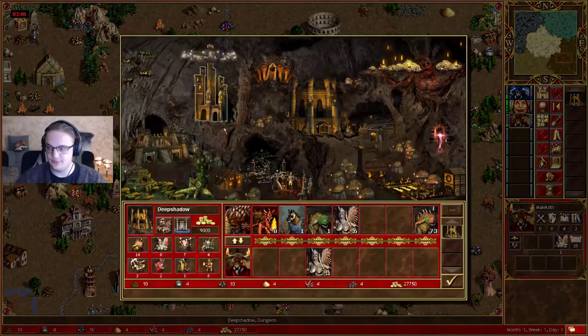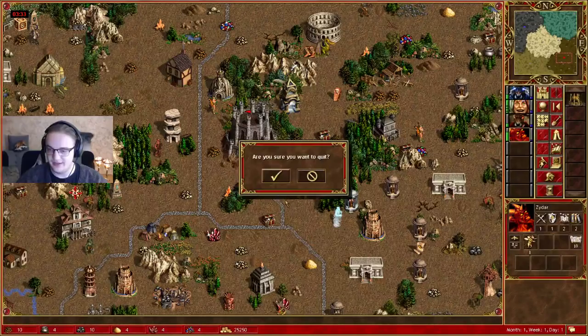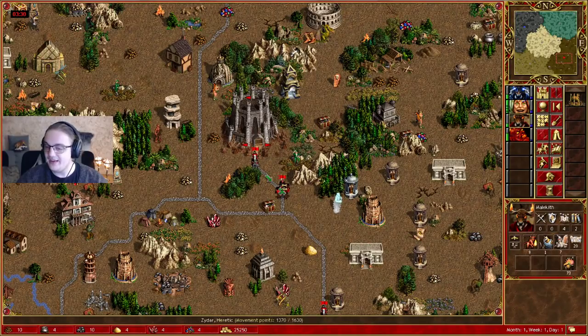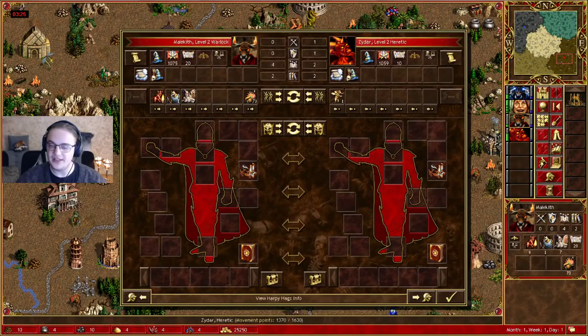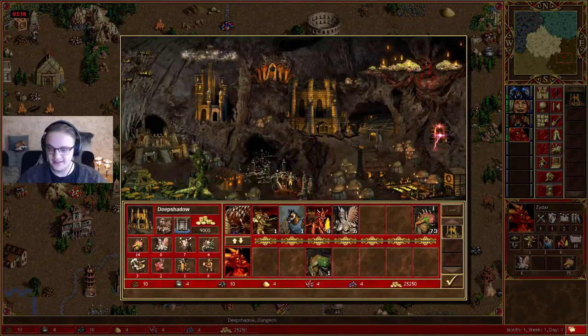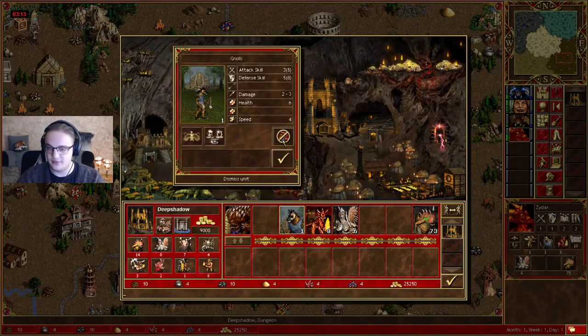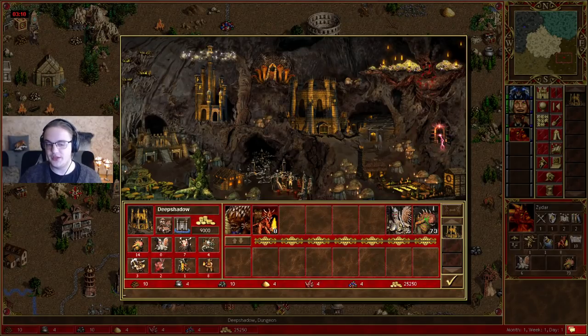This also works when transferring armies between other heroes. Let's say I have my Mailkiff over here and I want to pass the army to my Zydar. I'd still want to leave Mailkiff fast, but I want Zydar to get the army. So I hold CTRL-SHIFT-ALT and click — there we go. Mailkiff is still fast, all the army is on Zydar. Very good. That's how you can effectively make one-stacks and transfer armies between heroes.